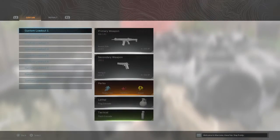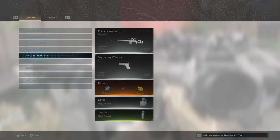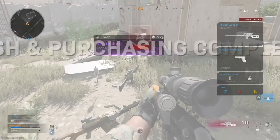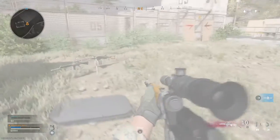Loadout drops allow you to select a full loadout. A loadout drop is the only way to get perks and certain weapon attachments from the Warzone Battle Royale. Well done, mate. Try some more equipment or move to the next area when you're ready.